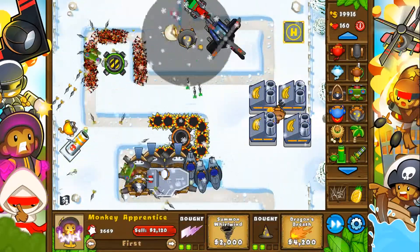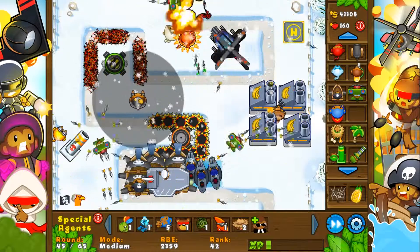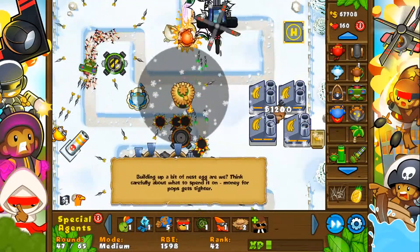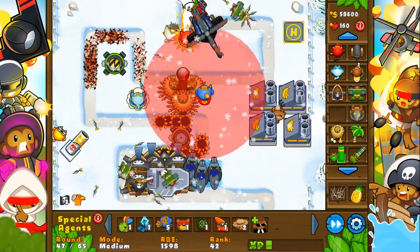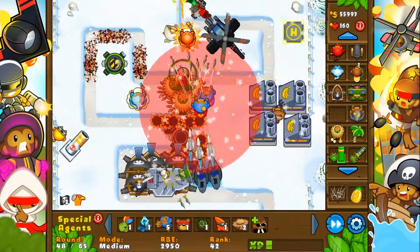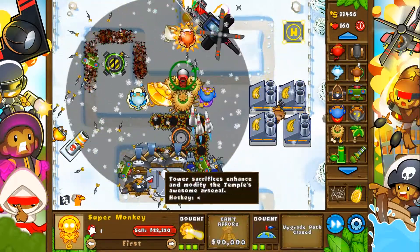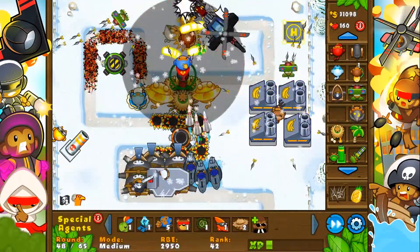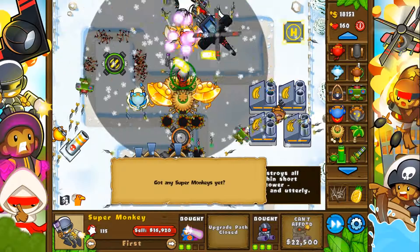We'll get this guy upgraded and another wizard guy over here and upgrade him. This is where it becomes really easy and we don't really have to worry about anything. We'll get a couple super monkeys. Maybe we could do pop-up mode now that we have double money — we aren't really losing out on anything. I'm probably going to go with these two as sun gods. I'm probably going to get another super monkey here, and we're set.